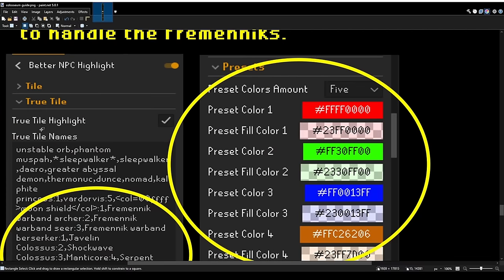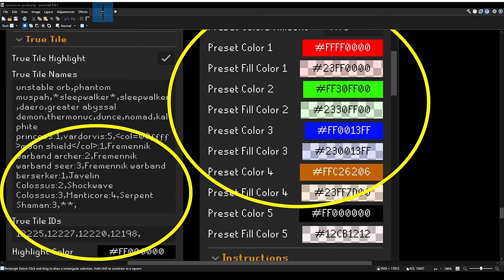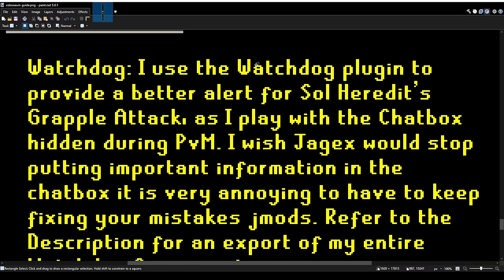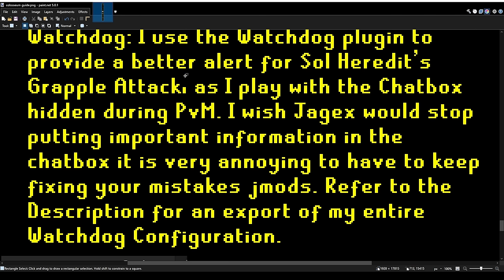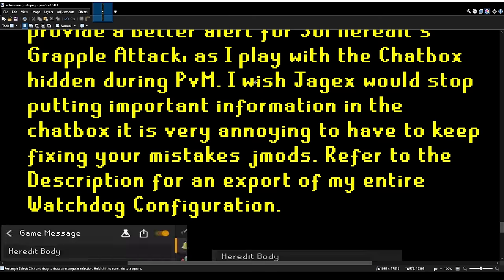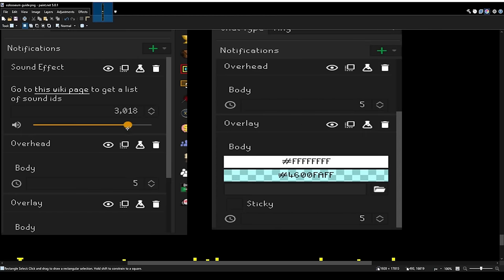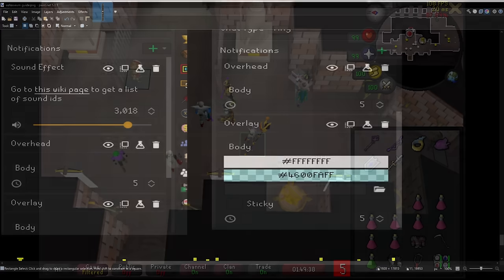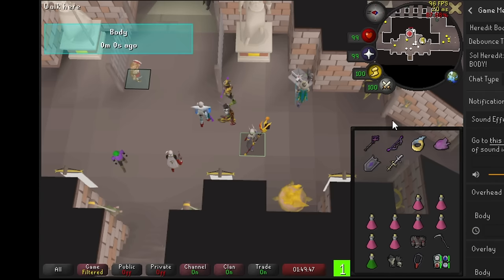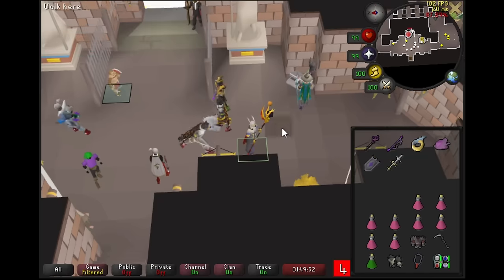I also use the option to color the menu names at the bottom, so that when you right-click the Fremenics you can always attack the one with the style that you want — it's very helpful. The Watchdog plugin is the last plugin I used. I play with the chat box hidden for pretty much all PVM, so I had a lot of trouble understanding Sol Heredit's grapple attack. I made Watchdog notifications which gave me a much more usable alert. This makes it so much easier to react to, and I have that linked in the description as well.